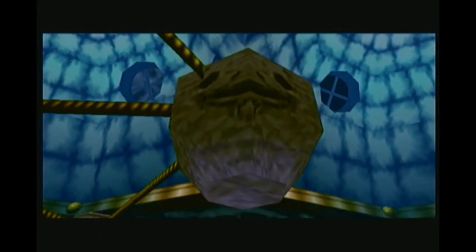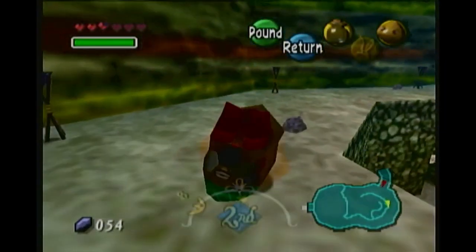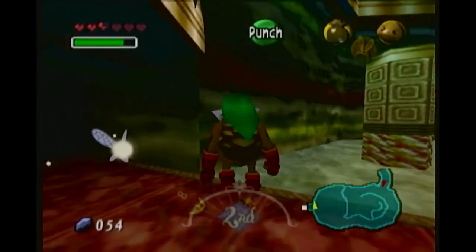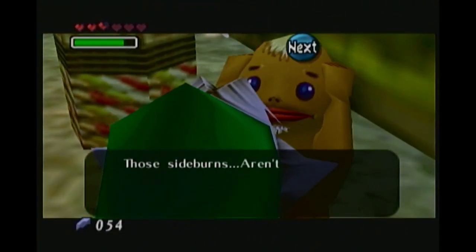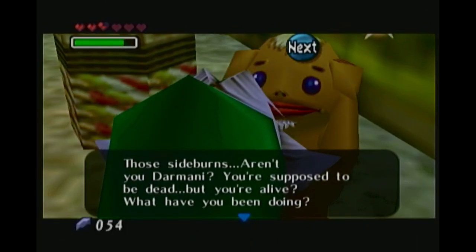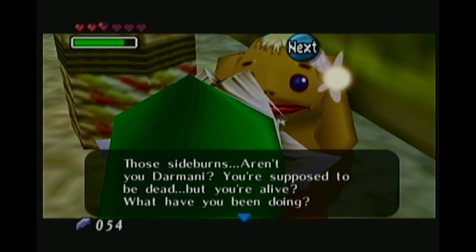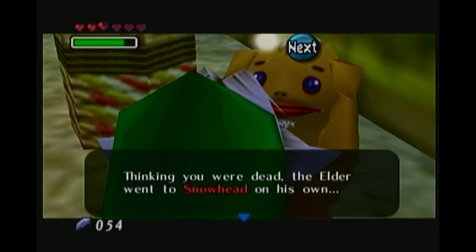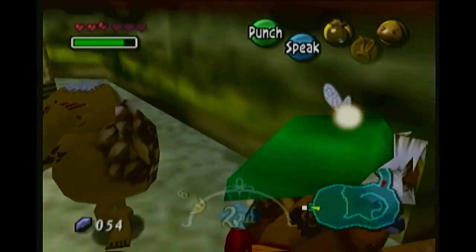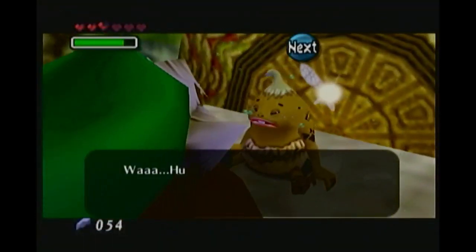Well, that was dizzying. Those sideburns — that's funny. Two sideburns. Aren't you Darmani? You're supposed to be dead, but you're alive? What have you been doing? Thinking you were dead, the Elder went to Snowhead on his own. But for now, please go to the Elder's son — hurry. We're like Elder's grandson, am I right? I guess he had a kid when he was old.